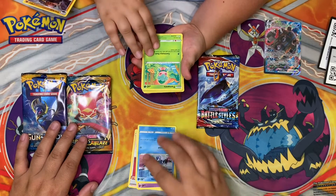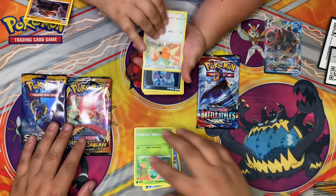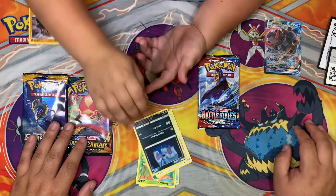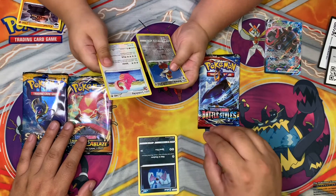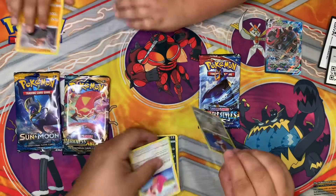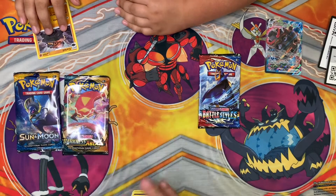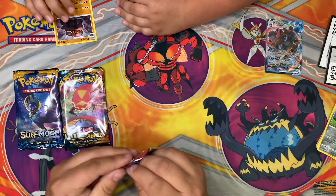Mr. Mime, Bellsprout, Scyther, Zubat, Barships, and Lickitung. We got a reverse holo Bisharp — that looks pretty cool.